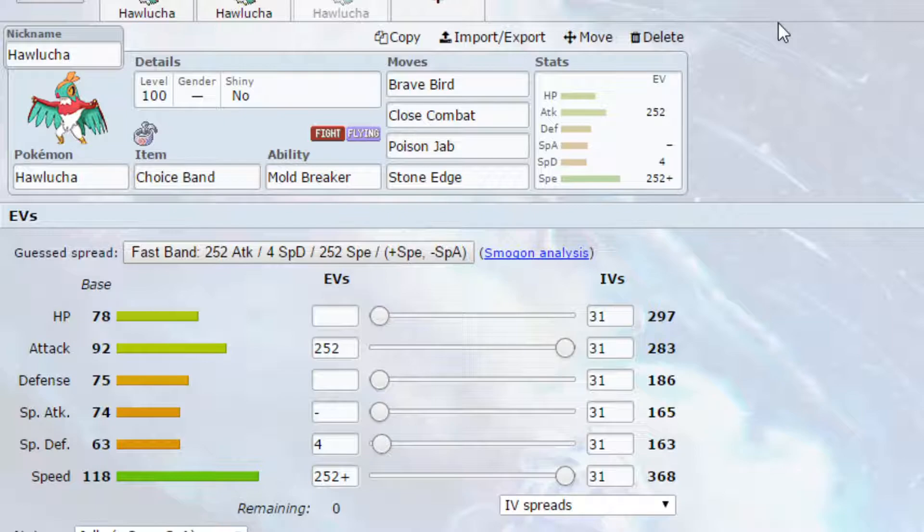EV-wise, going for max Attack and max Speed with Jolly Nature for more Speed and less Special Attack. You can always run Adamant Nature if you wish, but that's up to you.